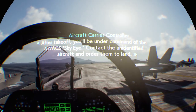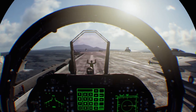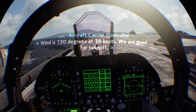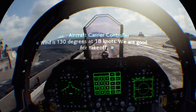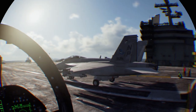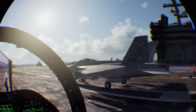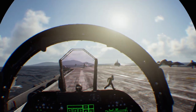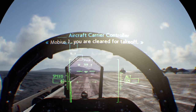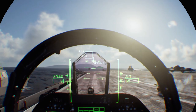After takeoff you'll be under command of the AWACS Sky Eye. Contact the unidentified aircraft and order them to land. Wind is 130 degrees at 18 knots, we are good for takeoff. Omega 11, you are cleared for takeoff. Go, go, go! Omega 11 is in the air. Mobius 1, standby. Mobius 1, you are cleared for takeoff. Keep an eye on approaching fighters — if they get close, we're done.